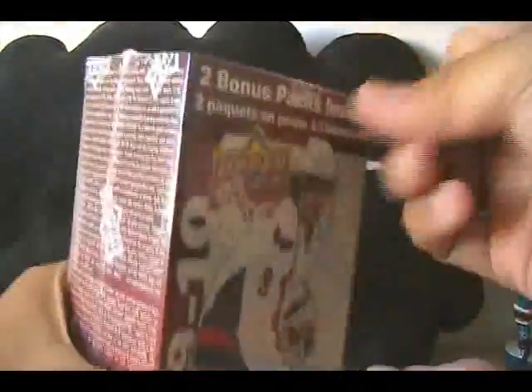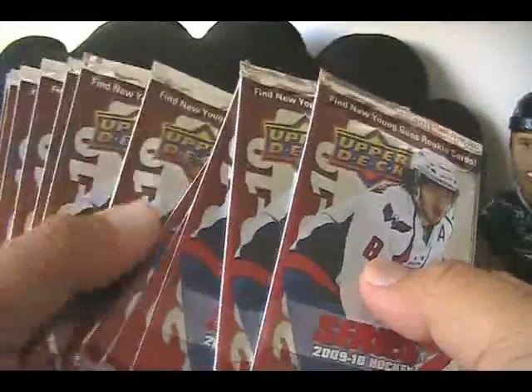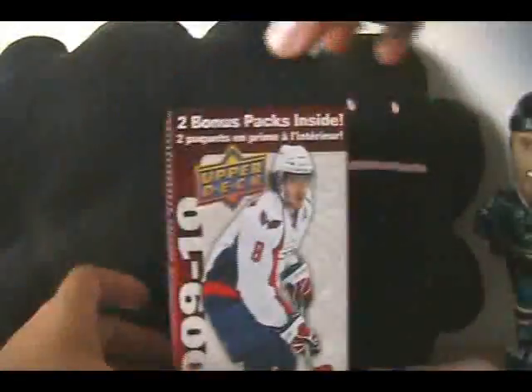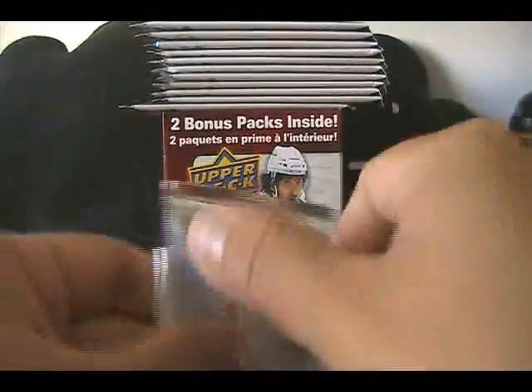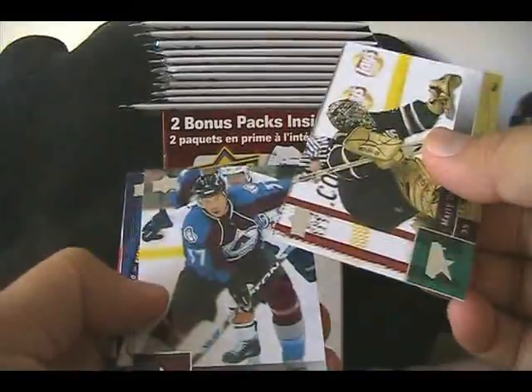That was probably the highlight of these boxes. The last one I don't think was that great — we'll see if anything good comes out of this particular one. Empty box and here we go. Let's take a look at the packs: one, two, three, four, five, six, seven, eight, nine, ten, eleven, twelve packs. Put them on top and let's see what we get inside.